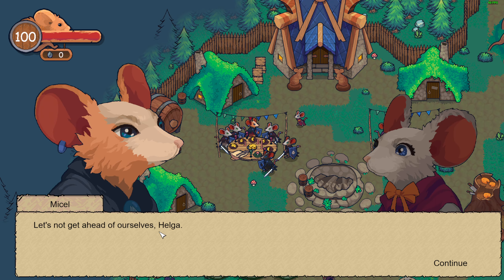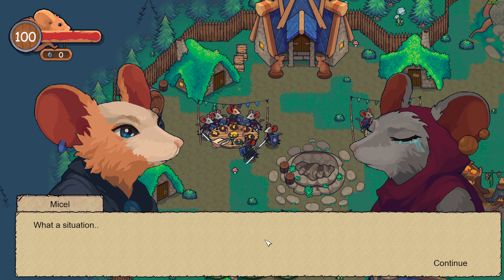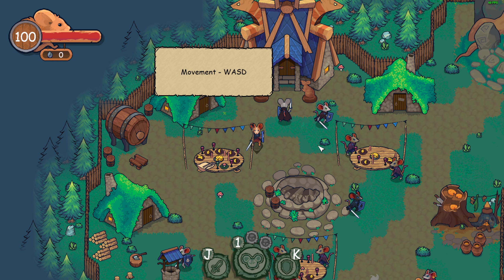Just a girl — generic generic girl. Let's not get ahead of ourselves, Helga. So is Helga I guess. Keep the banquet, I'll just take the flower. A mother mouse cries: my babies have been kidnapped, please has anyone seen them, where are they? Helga — all five are missing. Okay, so we need to find more rats. Movement is WASD.